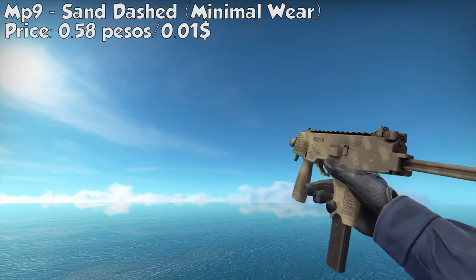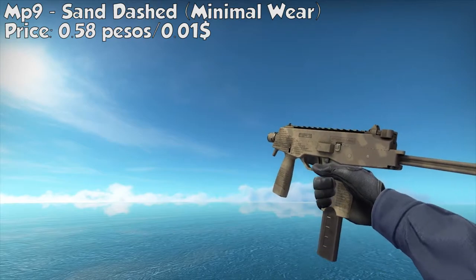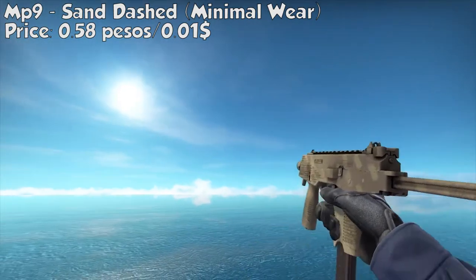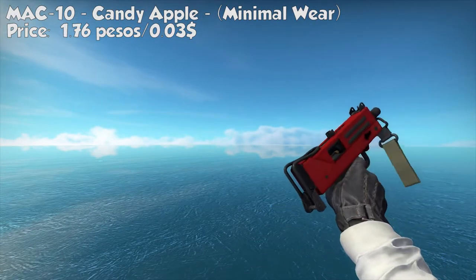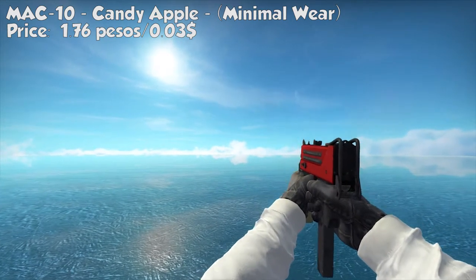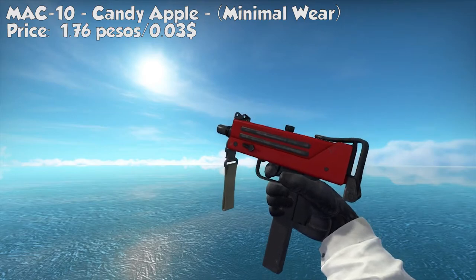For our MP9, it's the Sand Dashed, minimal wear. This skin is better than Safari Mesh in terms of the skin print. It looks like a yellow gun with a square pattern, giving it a unique design. It only costs 0.58 pesos or $0.01. For the MAC-10, we got the sweet-looking Candy Apple, minimal wear. It has a red spray with gray pattern — a plain color, better for people who don't like guns with too much color. It costs 1.76 pesos or $0.03.